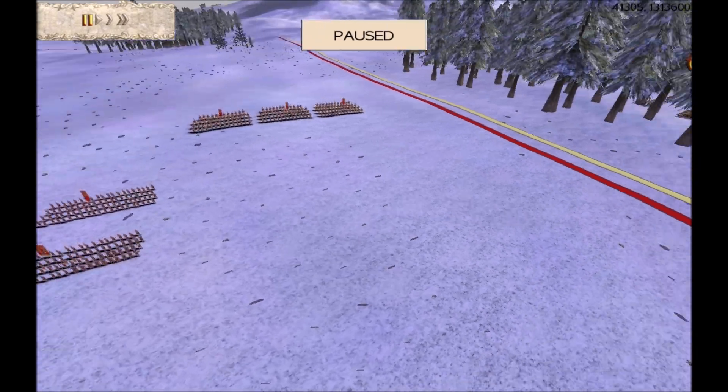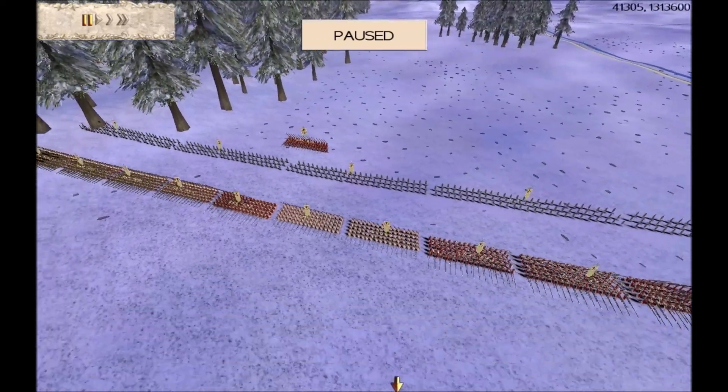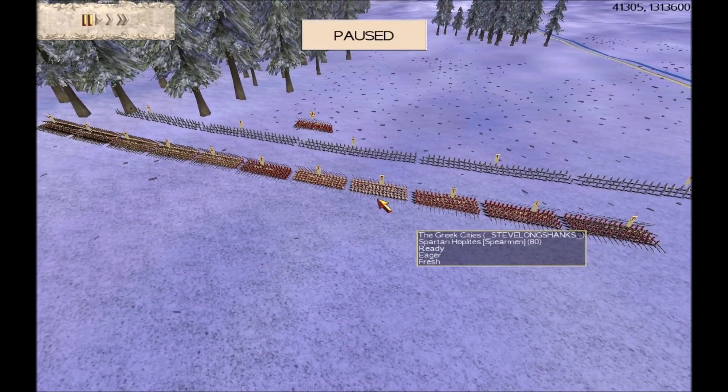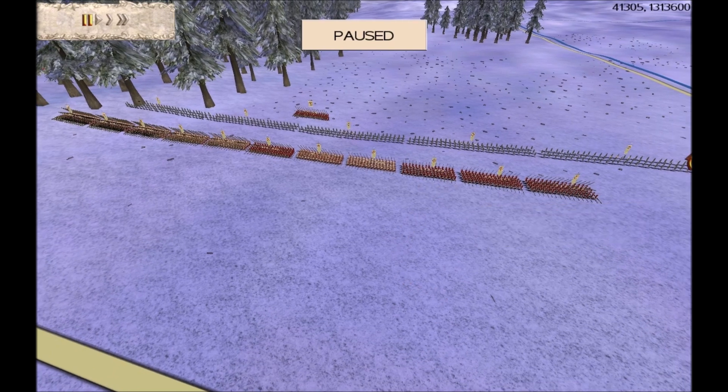We don't see Ulan much on RTW these days, so it's nice to see him back. Our next teammate is Brotherhood member Steve Longshanks. Steve has got 12 Spartans and 6 Cretan archers. Greek cities is Steve's faction of choice, so he's very good with them. It'll be interesting to see how he does today.